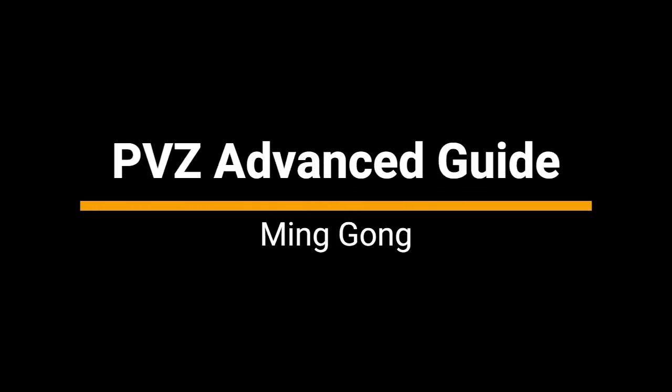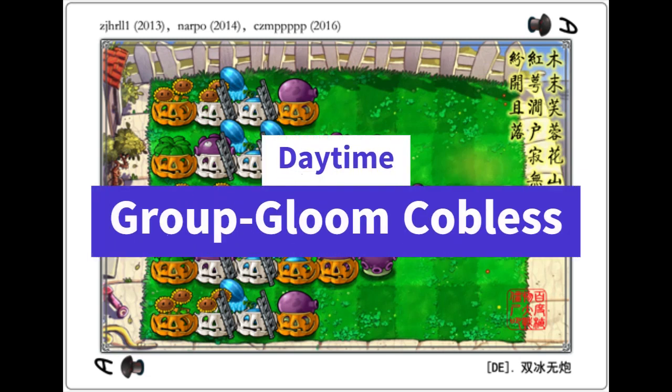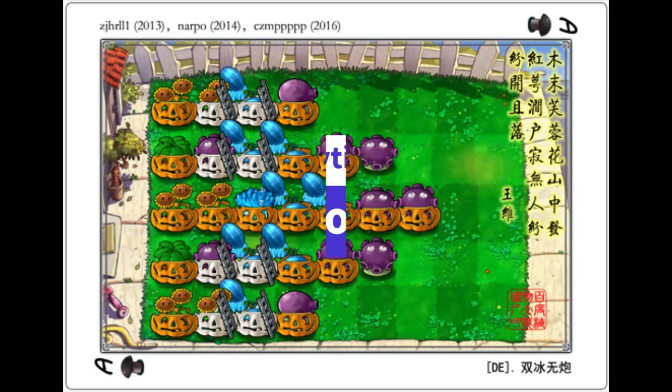Hi, I'm Ming. After building all the foundations, we can finally move to the advanced concepts. The strategy I'm going to introduce today is Daytime Group Groom Cobbliss, also known as DE double ice cobbliss, or simply DE knot.